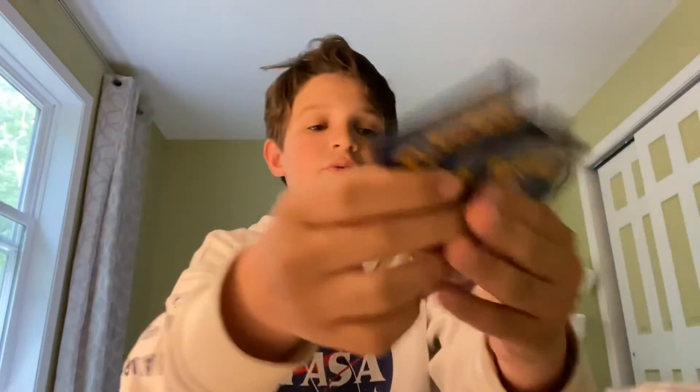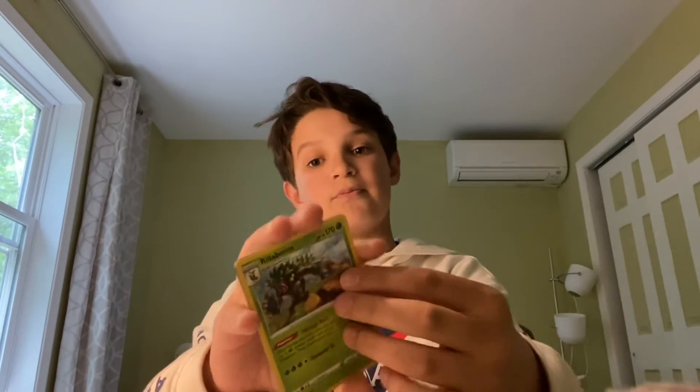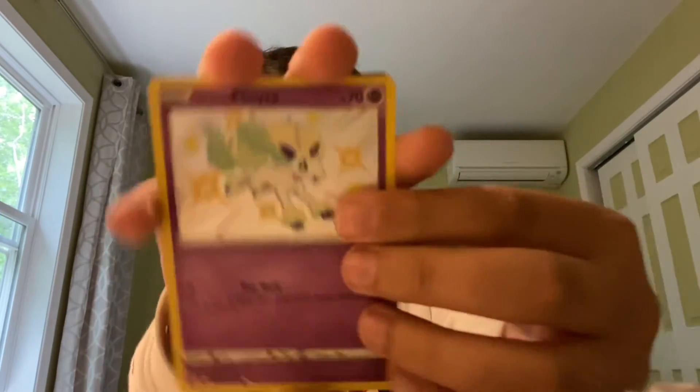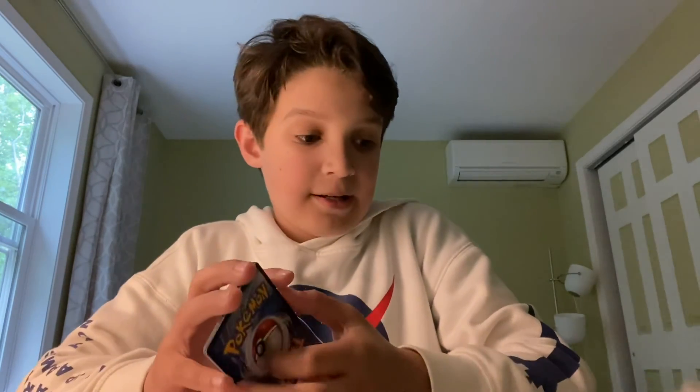So we pulled five hits from this — not too great. We got a Galarian Ponyta baby shiny, Flapple baby shiny, Morpeko V, and a Crobat V. That's good weight for five packs I think! Hopefully you guys enjoyed this video — please like and subscribe, and yeah, see you next time. Peace!